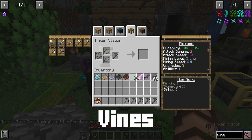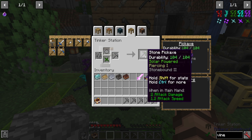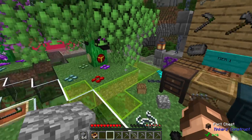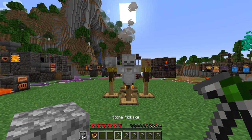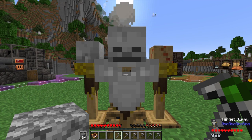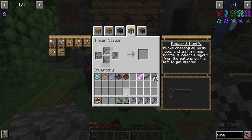Vines — and by vines we're talking about any of the vanilla variants: weeping vines, twisting vines, or regular Minecraft vines. This is actually one of the best things you can put on a tool that you use in the overworld. If you are out in the world and it is daytime, you are solar-powered, which gives it a very strong unbreaking ability. You do have to have access to the sky and it has to be daytime, but tools can really last a lot longer with a little bit of vines.